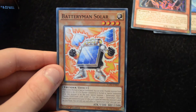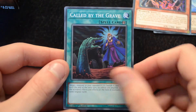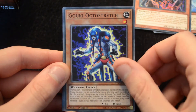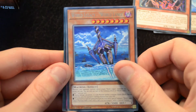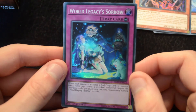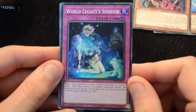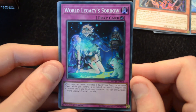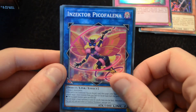Altergeist Pigseal, a Battery Man Solar. Then we have Call by the Grave — the common print of this card — Crystal Keeper, Gooky Octostretch, a Vendred Nightmare, World Legacy World Lance as the rare, and World Legacy Sorrow as the super. You get to negate a Spell, Trap, or Monster effect while you control a co-linked monster. Then Trickstar Blue, Zecta Pico Felina, and Crystal Conclave.